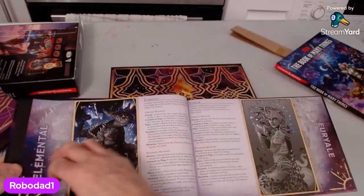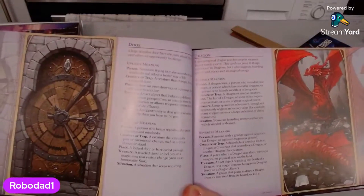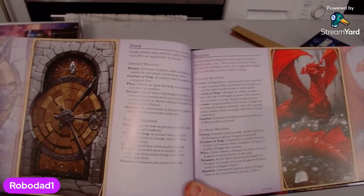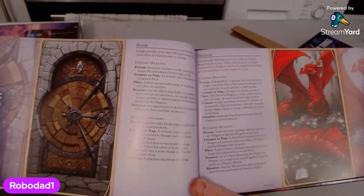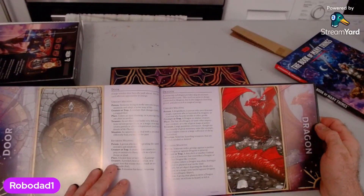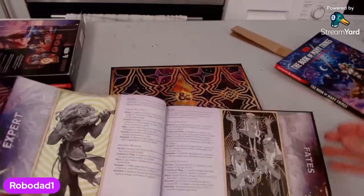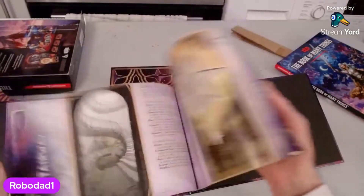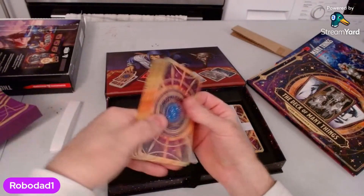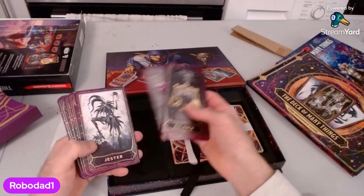These are lovely pictures. So I look forward to looking at the cards. Let's just take a reading. There's one card. Upright meaning — person: the card could mean a dragonborn, a person who uses draconic magic, a person who is fascinated by dragons, or a person who hoards wealth or other goods. Creature or trap: a dragon or similar creature. Place: the lair of a dragon or some other impressive creature, or a site of great magical power. Treasure: large quantities of treasure — evident by the dragon coming up. Situation: someone hoarding resources that are widely needed or desired. These are actually gold-edged cards. Decent size, tarot card size again — I really like those.